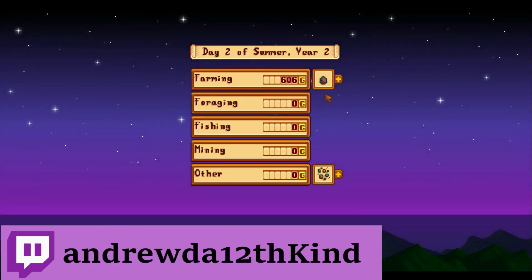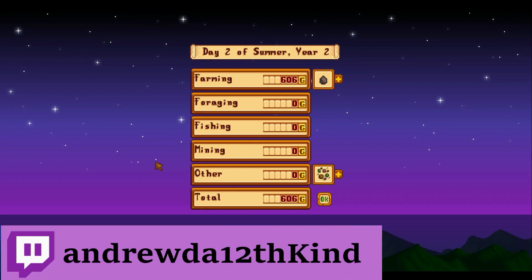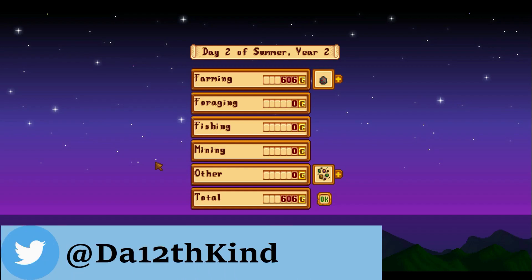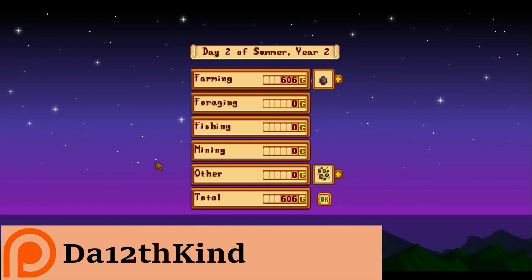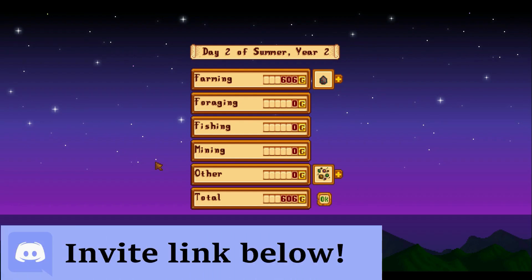Day two of summer — farming only brought in 600 gold, other mixed seeds brought in zero gold. In total we only got 606 gold, but that's fine because we are on the path towards completing the bulletin board this season — I hope. Anyway, that's gonna be it for today. Next time, all our crops are planted so we're going to the ocean to try and catch the tilapia and get that ocean fish bundle taken care of. Thanks so much for watching and I'll see you next time for some more let's play Stardew Valley!